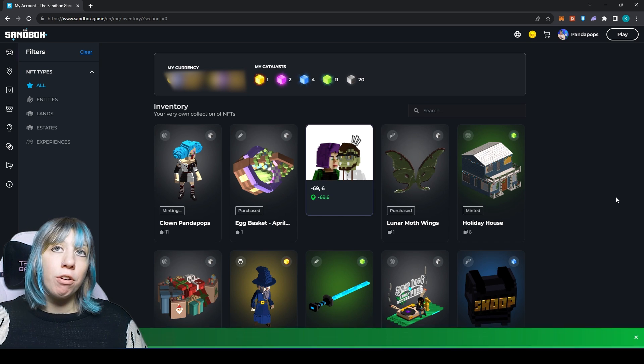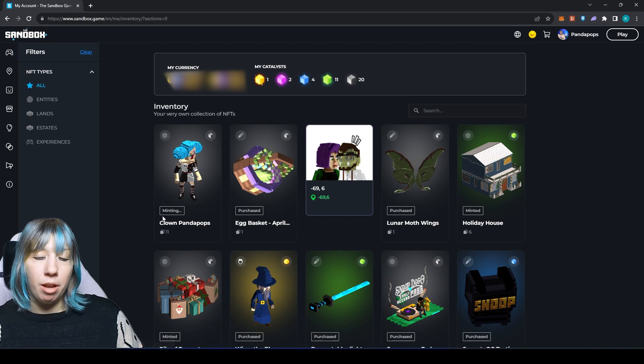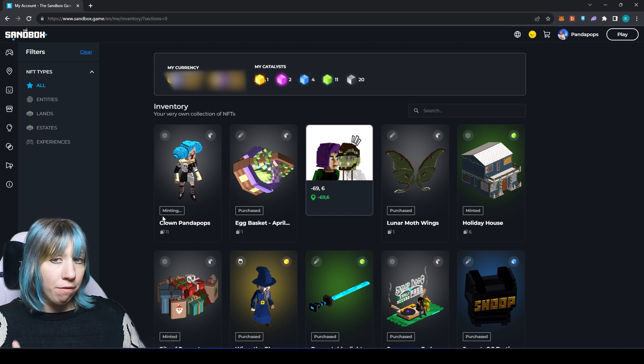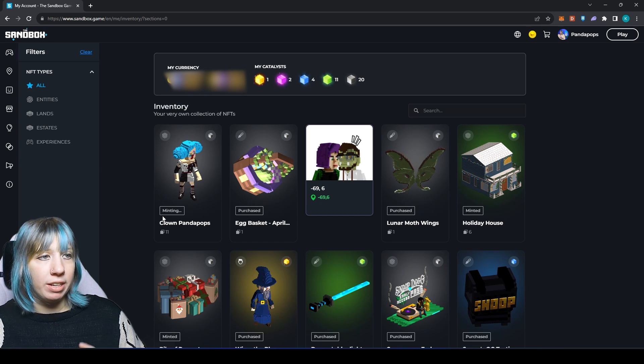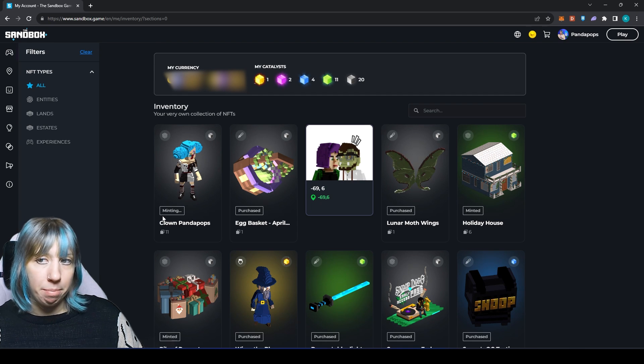It will take you over to your inventory. In your inventory it will say 'Minting' until it is fully minted. You may notice that it takes about five minutes for your catalyst count to update with the correct amount, so wait roughly five minutes and you should see the correct amount updated.